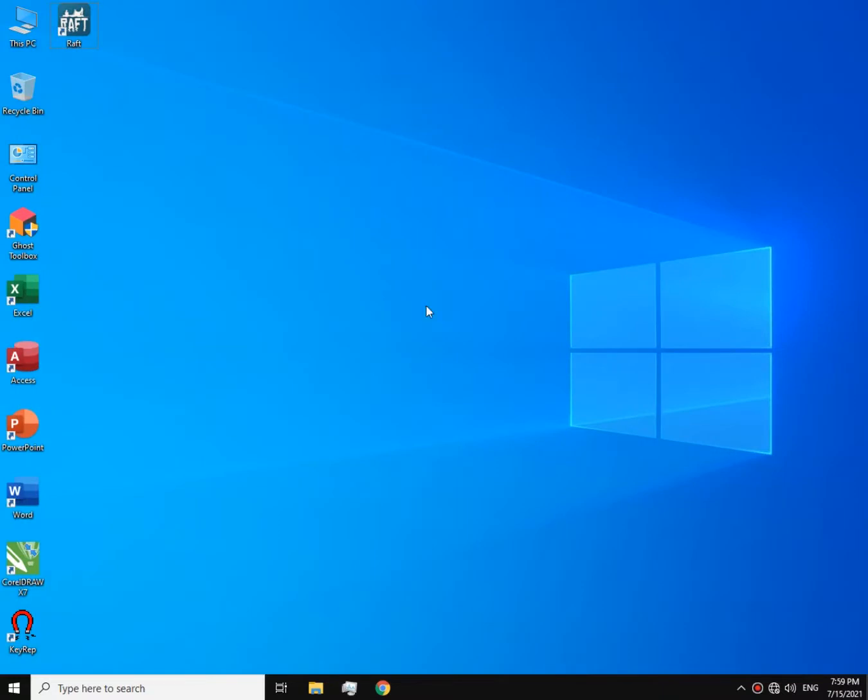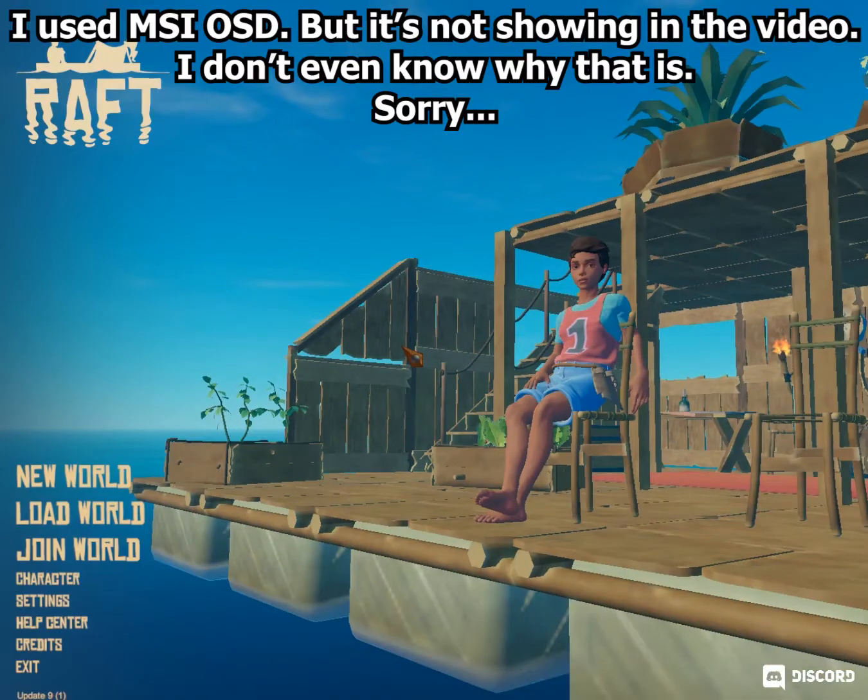Hey everyone, welcome back to another video. Today I'm gonna be playing Raft on Intel GMA 4500. Before we start, I have to say I upgraded Windows 7 to Windows 10 Super Light by Ghost Specter, and it actually decreased lag spikes so much and made vanilla Minecraft playable with around 50 fps, and also gave me little fps boosts for some games as well. So let's get started.